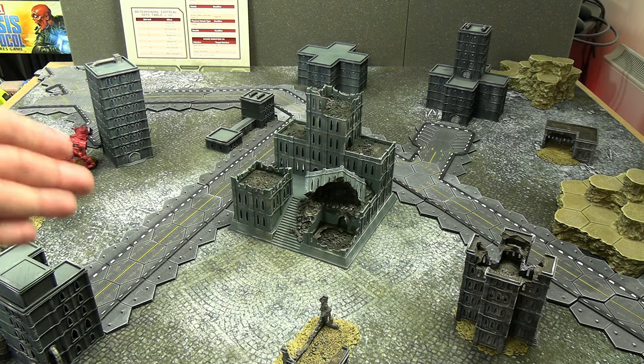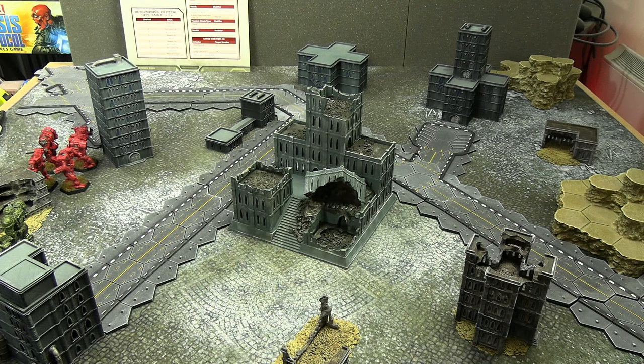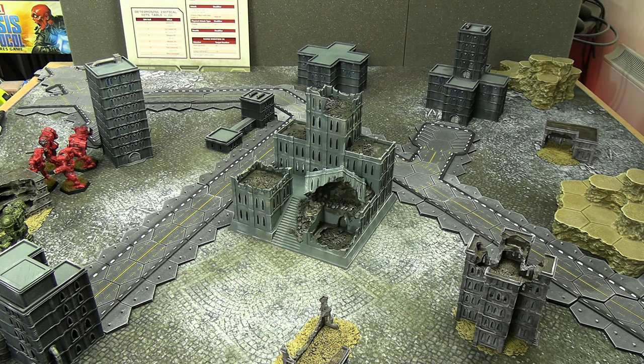One side will be deployed to the left of the screen coming in from that table edge, one from the right table edge, and the third from the top table edge for easier filming. For initiative, there'll be an initial roll — the winner goes last, the next two roll, and the loser goes first. The same applies for shooting order, since in BattleTech you want to go last.